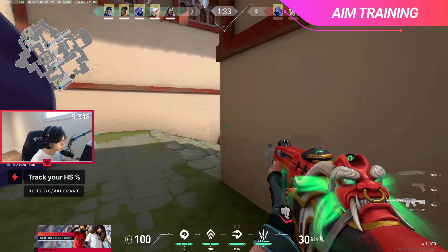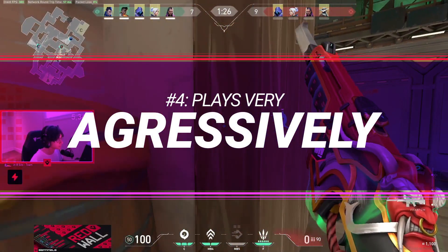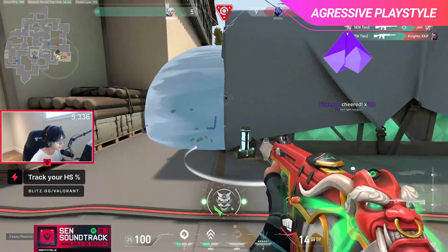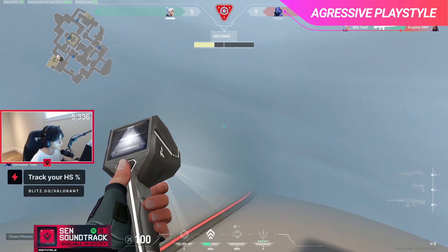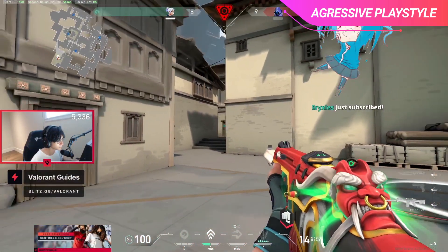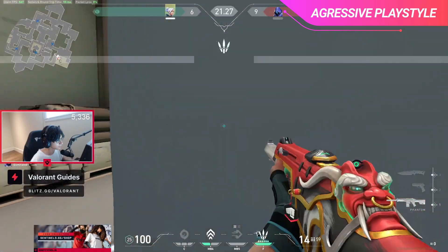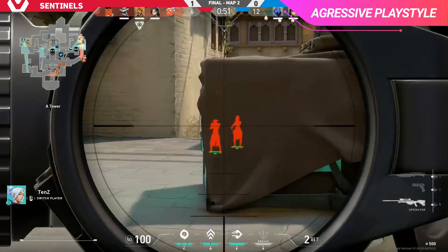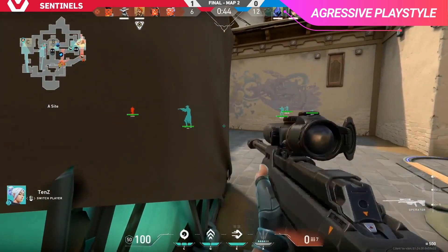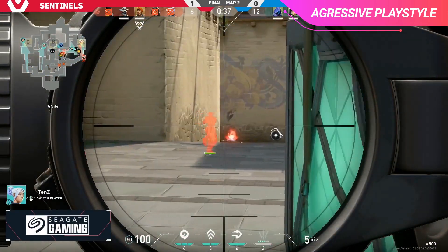Taking the game less seriously also enables you to play a lot more aggressively — which is the 4th thing that really stands out about Tenz. He plays hyper aggressively in his games, especially on Jett, almost always making sure to be the first one into the fight and grab as much territory as possible. To adopt this playstyle may not come naturally to all players, since it does take quite a bit of confidence in your aim. It's a lot easier to play more aggressively when you put less weight on each individual death. You have to be confident in your play, and that's exactly why being hyper aggressive works so well for Tenz — he just bleeds confidence.